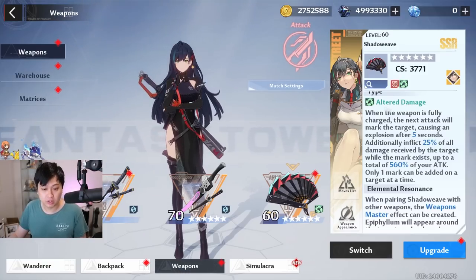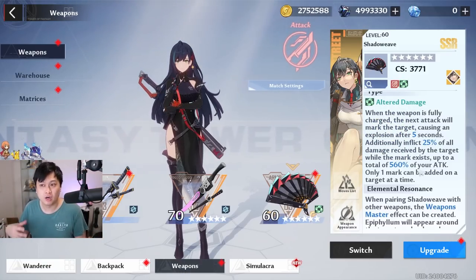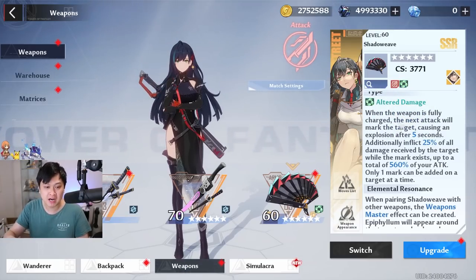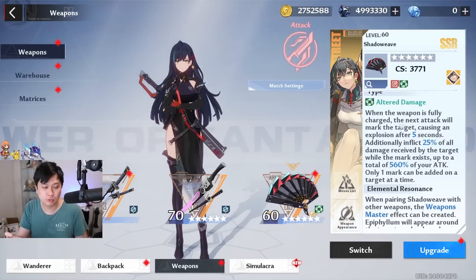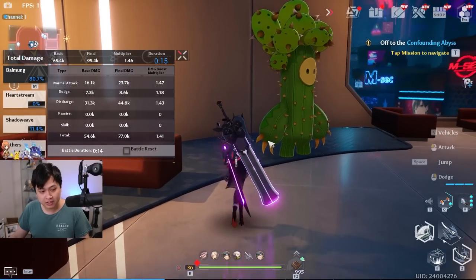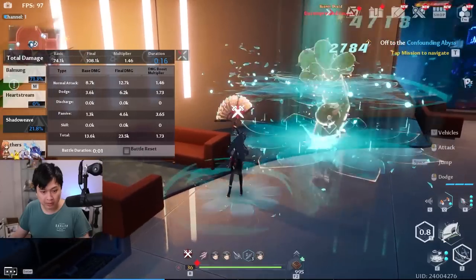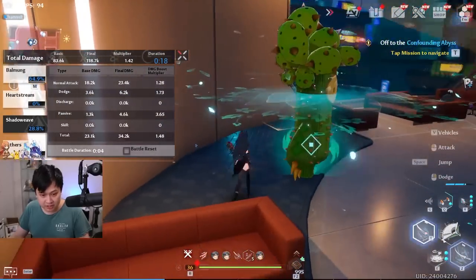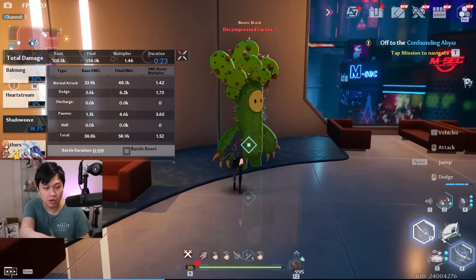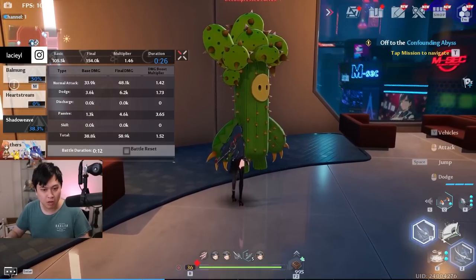The first thing I wanted to show you was the altered damage. This is kind of like your equivalent to Grievous on Claudia or other physical units. When your weapon charge is full, you leave a mark. This mark stacks as you do more damage, and after five seconds it blows up. Usually at about this state of your weapon charge, you want to be switching over to Lin, then go whack whack whack, get the charge, and you'll see that altered symbol appear. Hit it a few times and you'll see the pop from the mark.